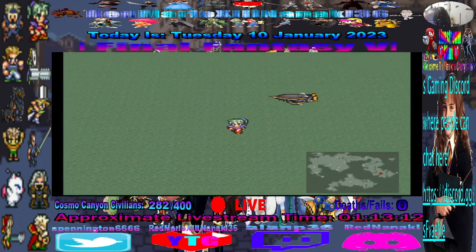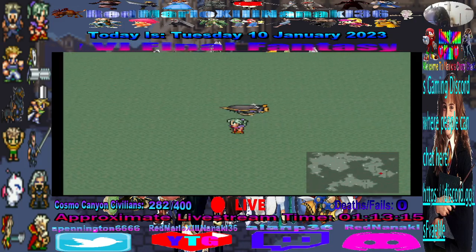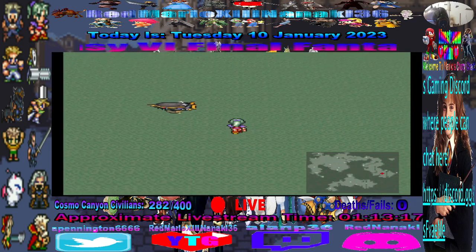Let's see what we get with the Magisite shards. I'm gonna use like three of them. Magisite shards summon random espers in the game, and they'll summon espers that you don't even have.